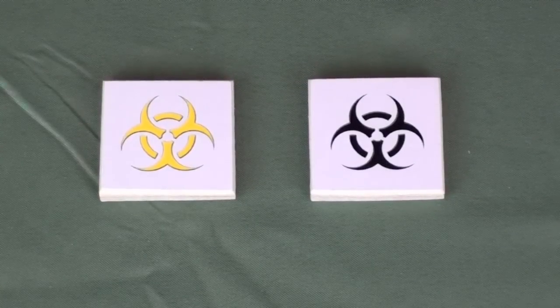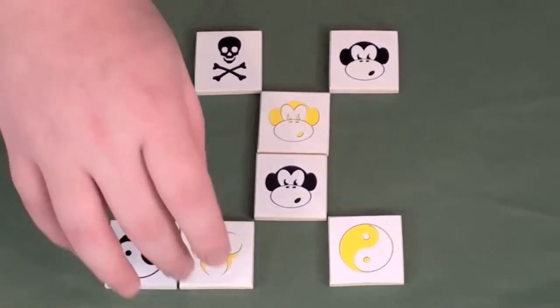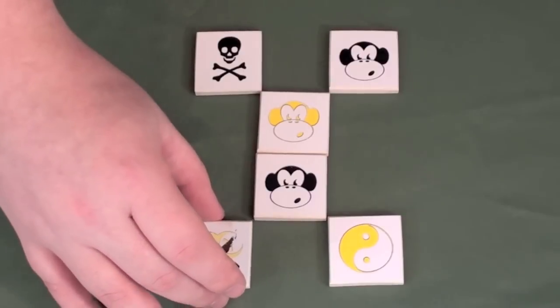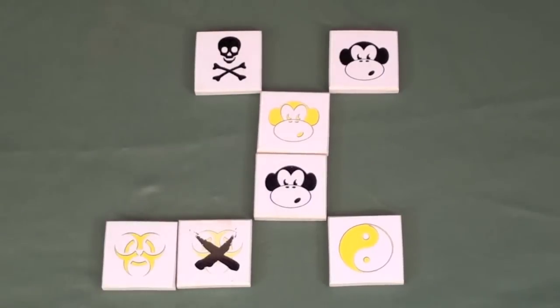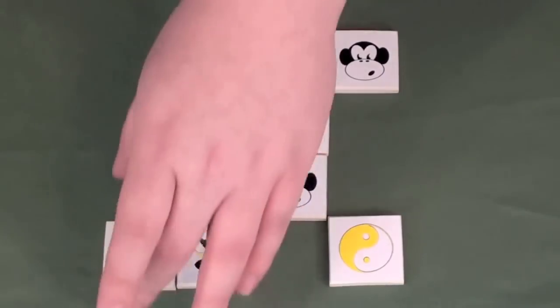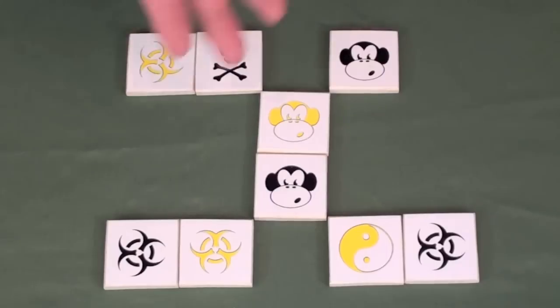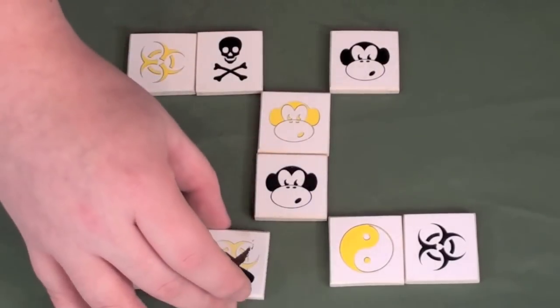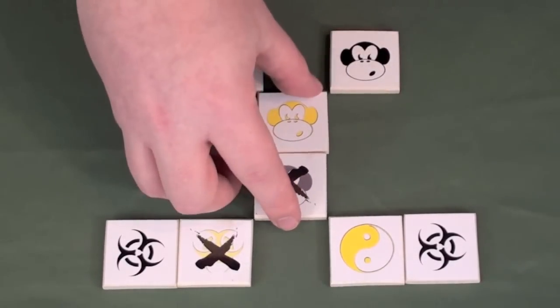Here we have the zombie pieces. The zombie tile's ability allows you to change any one adjacent tile into another zombie, either of your own color or your opponent's color. For example, a player could use their zombie to change an adjacent ninja into one of their own zombies, placing it onto the board. Alternatively, they could change that piece into one of their opponent's zombies. If all of the zombies are already on the board, you may use any zombie's ability to simply inactivate any adjacent tile — for example, inactivating the opposing player's monkey.